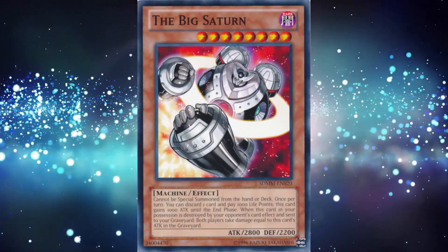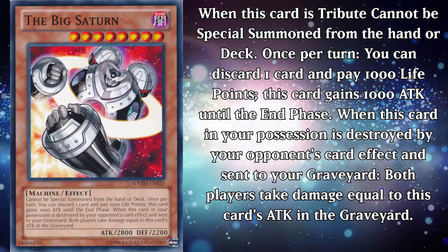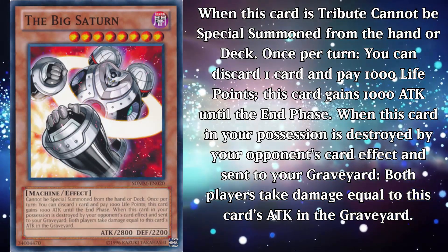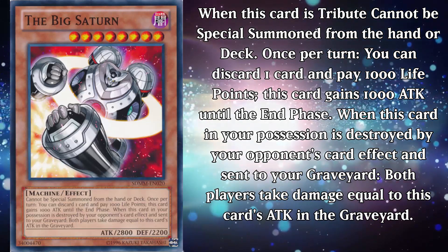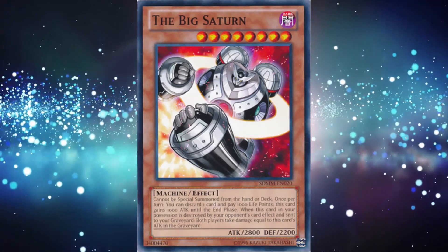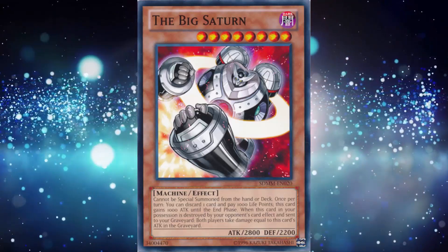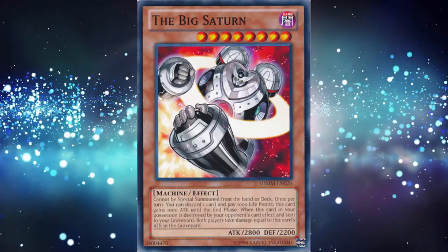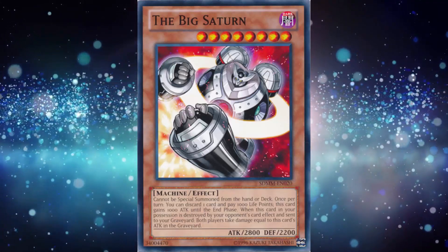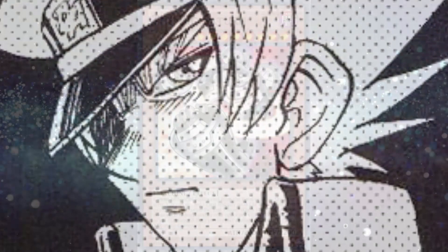The Big Saturn is a level 8 dark machine monster, and it cannot be special summoned from the hand or deck. Once per turn, you can discard one card and pay 1000 life points — this card gains 1000 attack until the end phase. When this card in your possession is destroyed by your opponent's card effect and sent to the graveyard, both players take damage equal to its attack in the graveyard. I don't think I have much to say about him, honestly. He's just not that great, to put it bluntly. A thousand life points to gain a thousand attack points wouldn't be bad on a level 6 monster from 2007, which this wasn't and isn't. If your opponent gets rid of him, they take some big burn damage, and so do you. That's not exactly the huge deterrent they probably thought it was. He's about as lame and one-note as the character who played him.